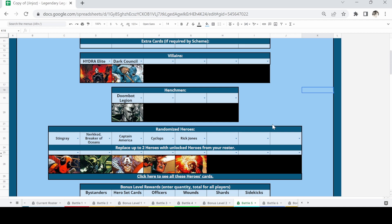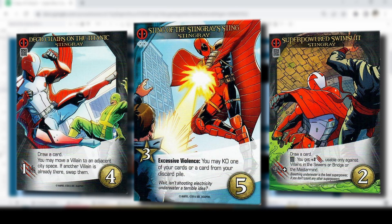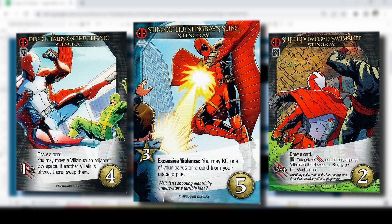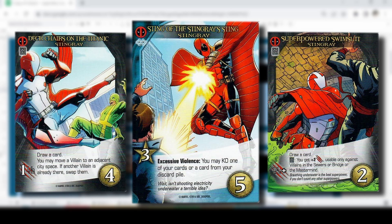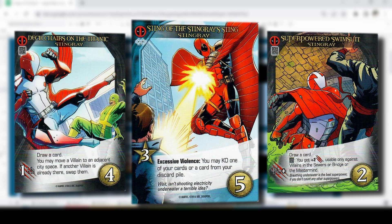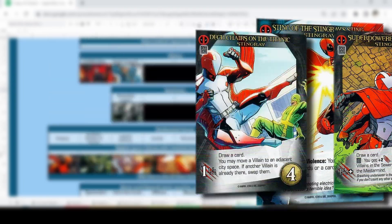Let's look at the randomized heroes. Starting with Stingray — our one Deadpool hero card. We'll need to spread his cards between both players so hopefully at least one player has more Deadpool cards when a scheme twist is drawn, avoiding two wounds each time. His cards provide half-attacks, which can be nice with excessive violence mechanics, though our heroes don't seem to have a lot of those. His uncommon card does have an excessive violence trigger.